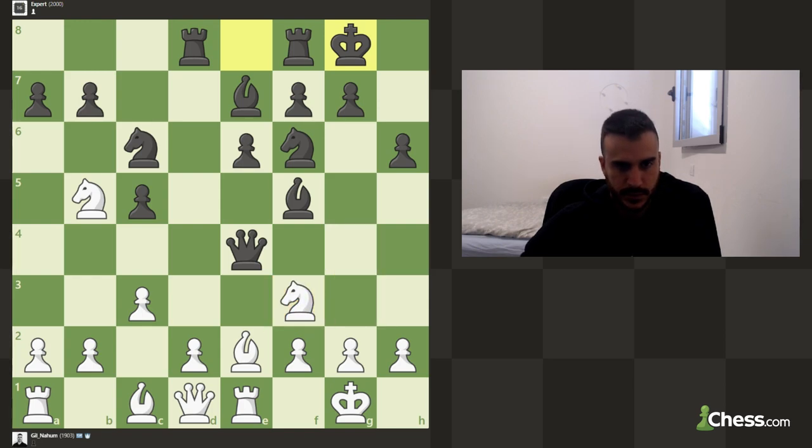Not so simple to find the move actually. I'm afraid that knight c7 — we might even lose the knight if we're not careful. We can also slide the bishop back, or play queen b3. It's not so simple to find the move, and we want to play for d4.